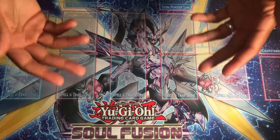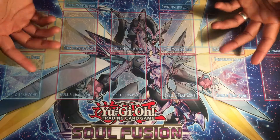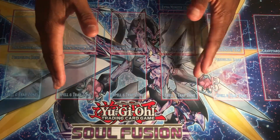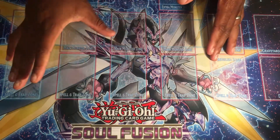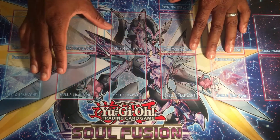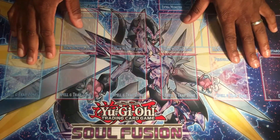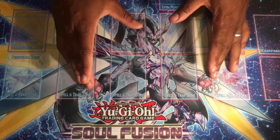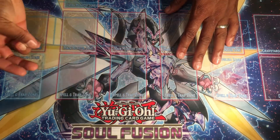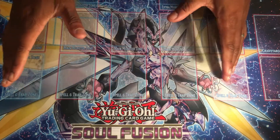Welcome back to the channel. I've decided to take another look at Spriggans. Previously when I did the Spriggans deck profile I mixed it with a few Dogmatics and Fallen of Albaz, but I've totally ripped up that build. With the release of some extra cards in the most recent sets it has become a lot more consistent.